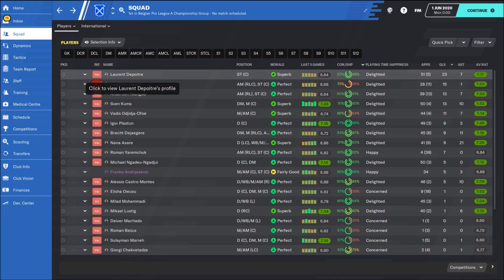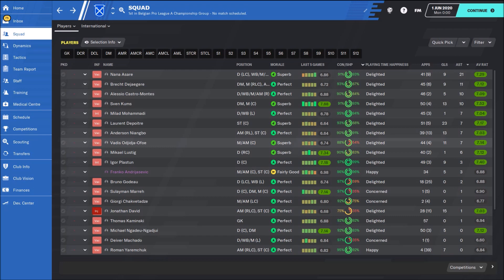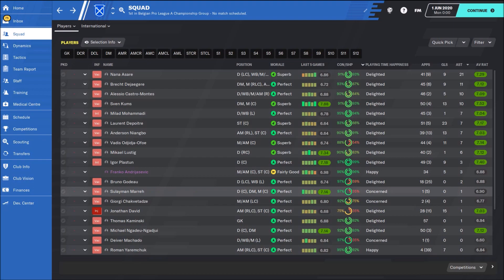My top goal scorer was Laurent Depoitre, 31 years old, a target man — fantastic in the air, very strong, a team player with teamwork 18 and work rate 18. He was playing as a deep-lying forward and scored 23 goals with 7 assists. The player with the biggest number of assists was Nana Saray, 33 years old, a complete wingback. Really good technical attributes, not bad mental attributes, but very poor physical attributes for a wingback. I would try to find faster players — that's very important. But he had a really great season with 21 assists.